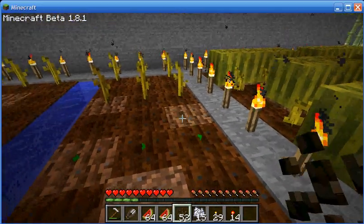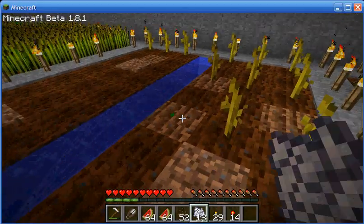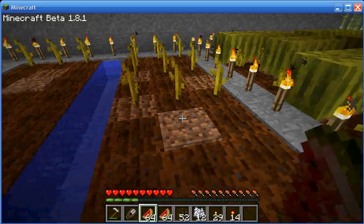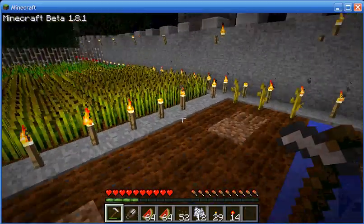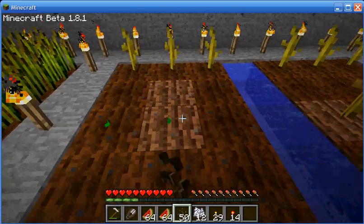Notice I'm leaving a gap in between each one of these plants. The reason for that is when the watermelons grow out, they tend to hang over to one side or the other. You can't really predict which side it's going to do — you're just going to have to keep an eye on it and cut off the watermelon as they grow.